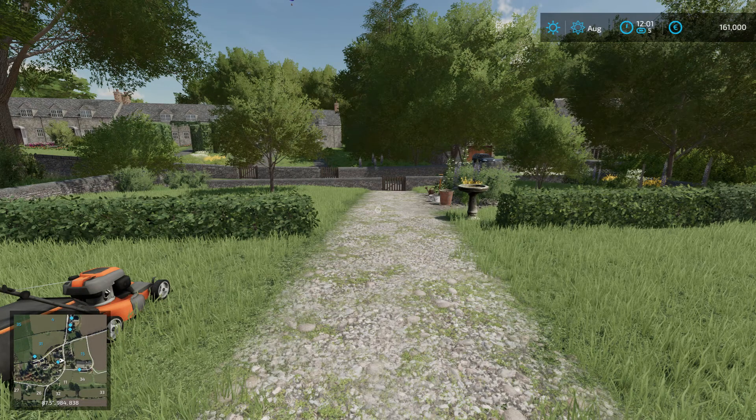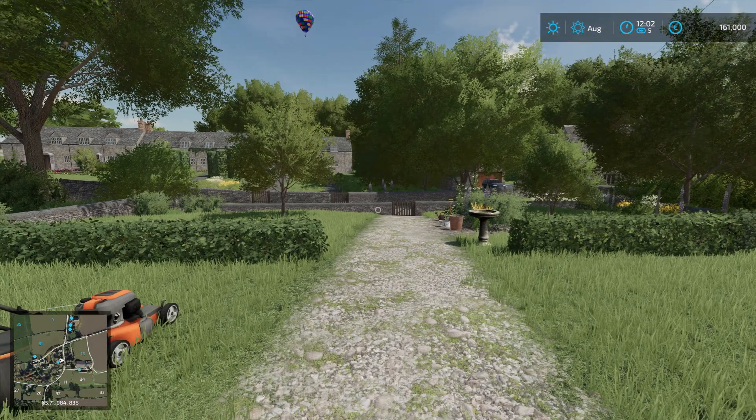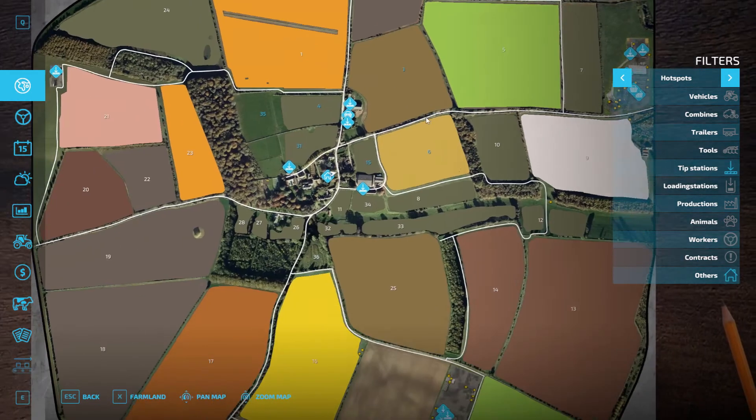These videos are grouped by location, which is a bit different from my Elm Creek videos where I did them by type — all the sheep ones, then all the horse ones. That's great for finding specific items but horribly inefficient for time. So here we're doing these based on location. 46 of the 100 collectibles are right here in the main starting area.